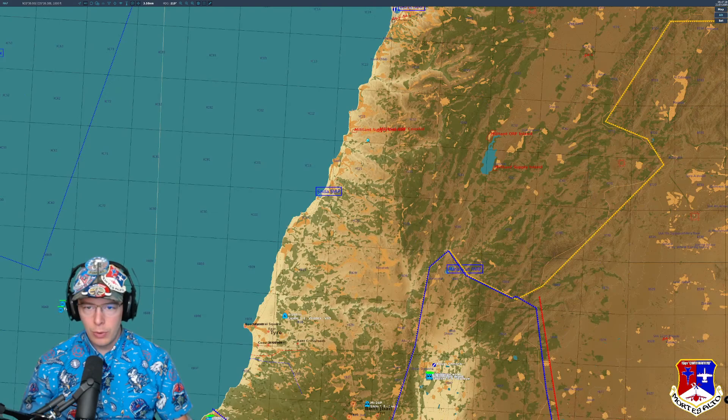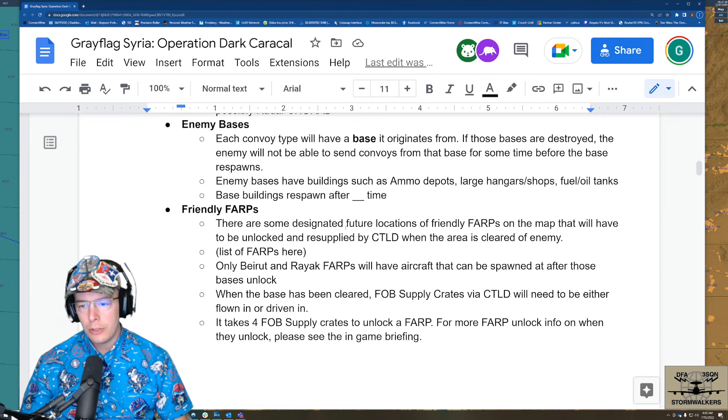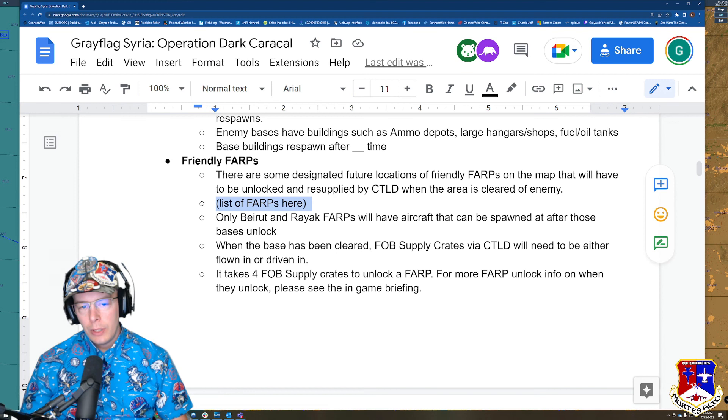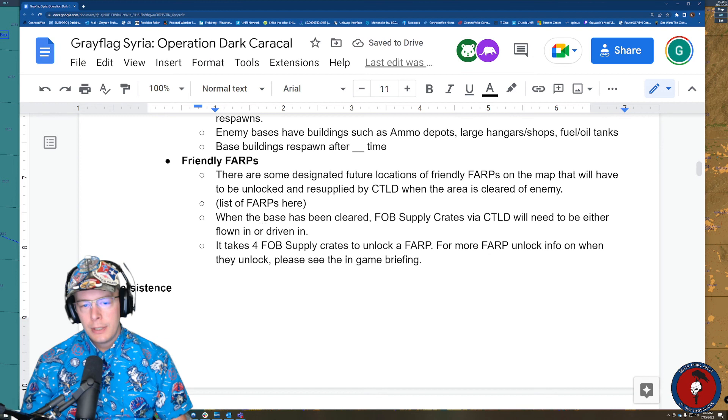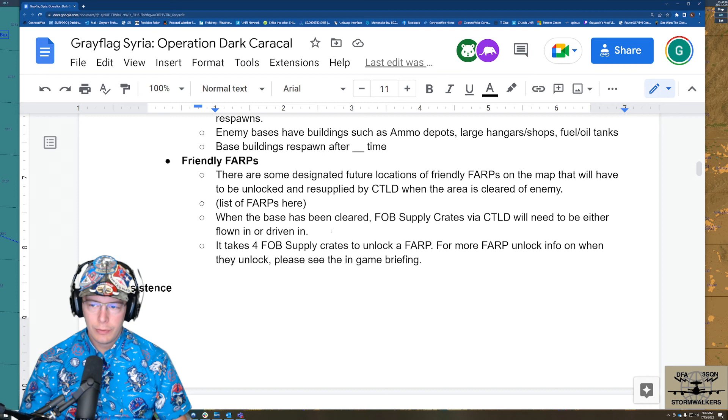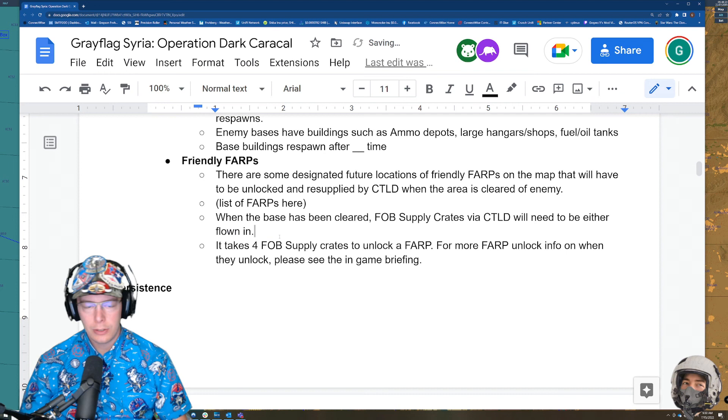There are designated future locations for friendly FARPs on the map that will need to be unlocked and resupplied by CTLD when the area is cleared of enemy. FOB supply crates — via CTLD — will need to be flown in. It takes four FOB supply crates to unlock a FARP. So as we progress the A-lattice objective line north of Tyre, when the FLOT line moves past a FARP location, we bring four FOB supply crates to unlock it.